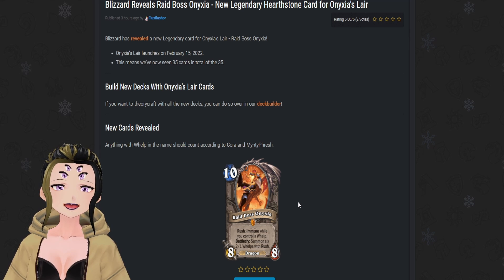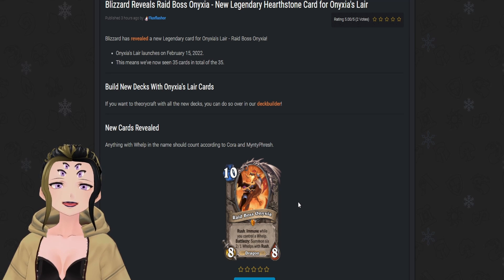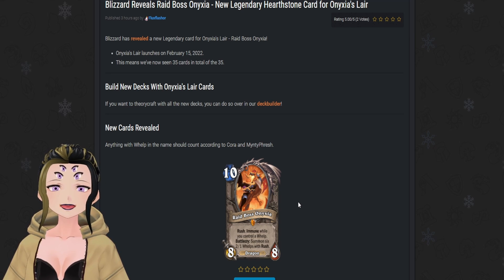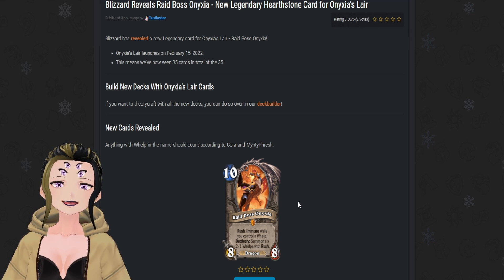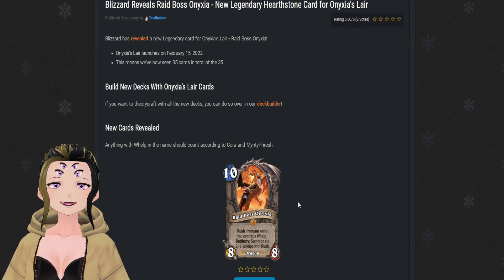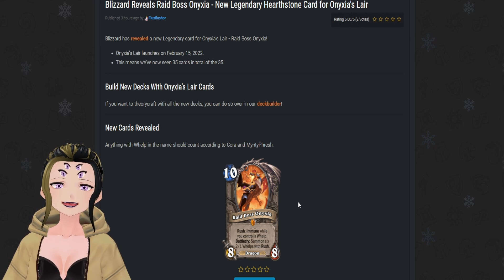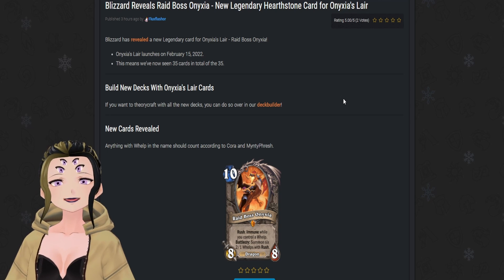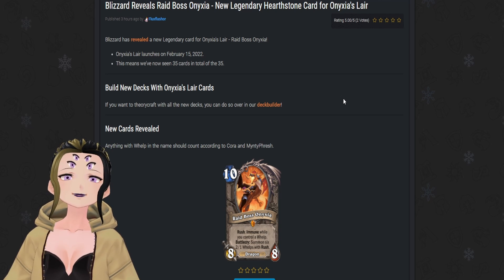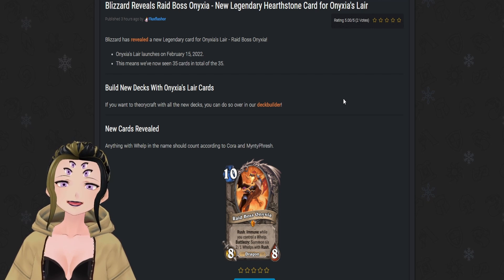This card actually has synergy with Scales of Onyxia, which is really funny to think about. The devs have confirmed that cards that read 'whelp' on them will also give her immunity, so you could combo this with Vectus or other cards that generate whelps — it doesn't have to be whelps generated in this set. It's a nice little new tribal synergy, an official tribe similar to treants and imps, and it's cool to see another pseudo-tribe starting to exist.